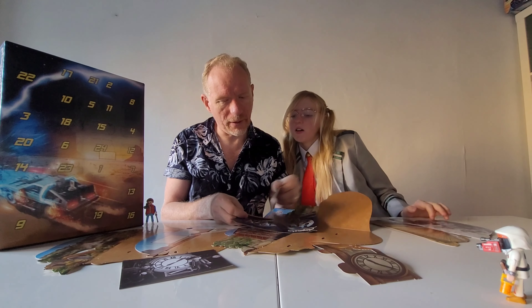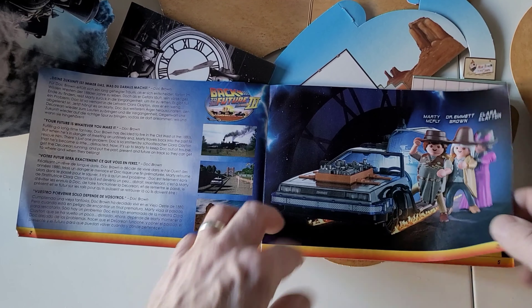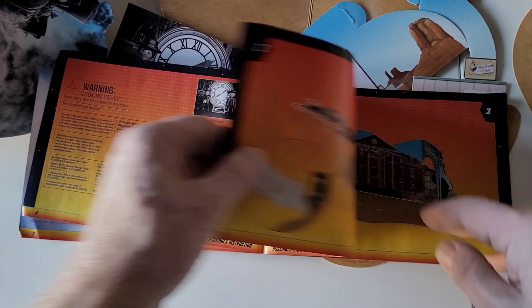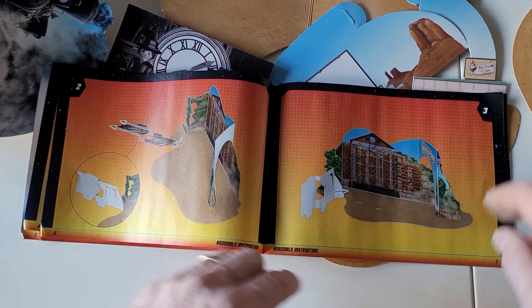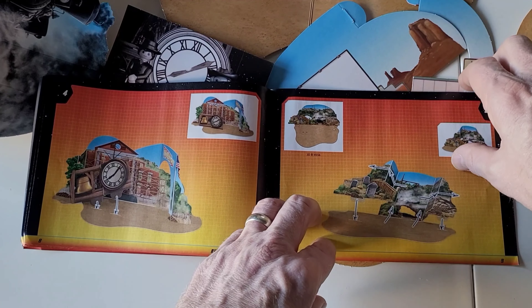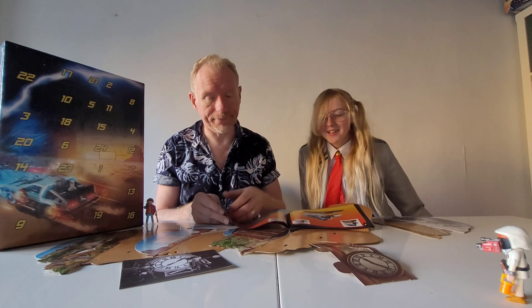So what have we got? We have got instructions — they look a lot easier. Last year we had a lot of problems with the instructions, but it was a very complicated thing. It took us hours — just like it took my hair hours. It's worth it in the end, just to do this hairstyle.